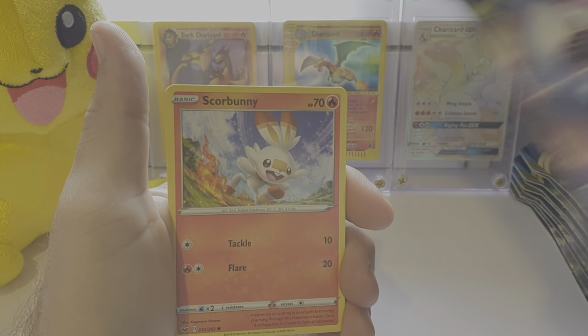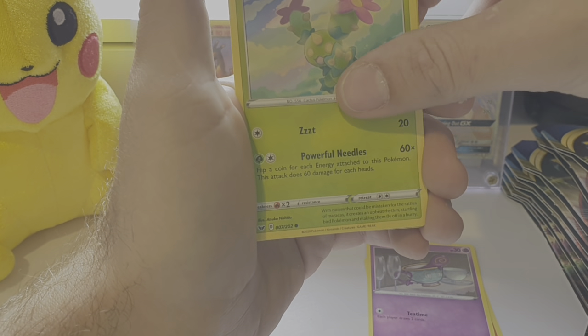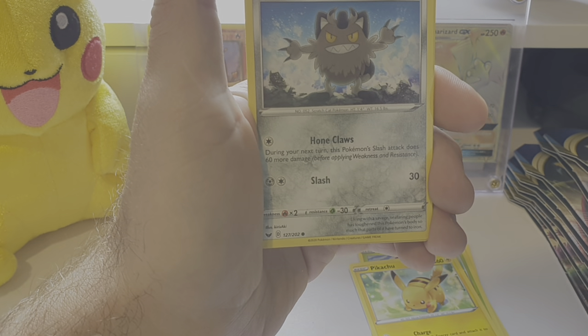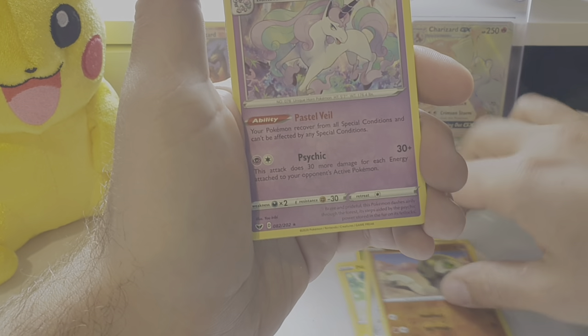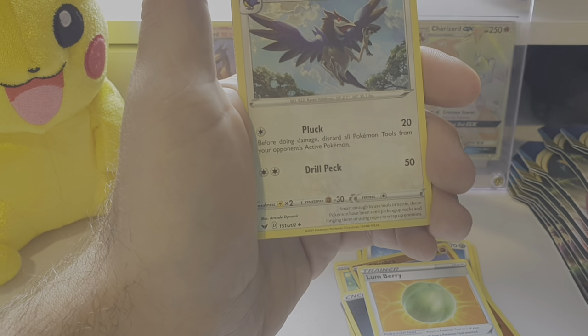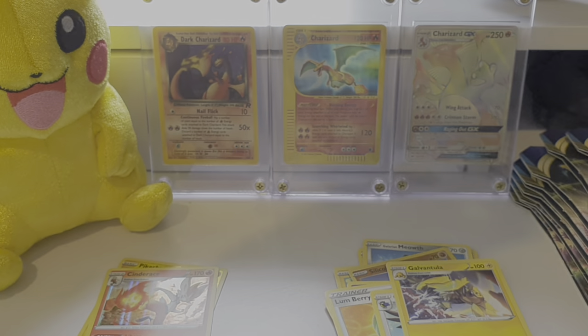I haven't really got any pulls yet so I am pretty gutted, but that's what you get with random blisters - it's either really good or bad. Scorbunny, Sinistea, Maractus, Pikachu again, Galarian Meowth. What the fuck is that? Goddamn. Silly Cobra again, Galarian Rapidash again, Fire Energy, Lumberry, Galvantula. And another code card for you guys.